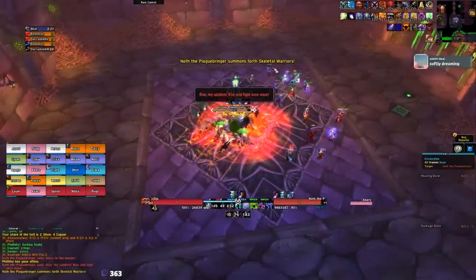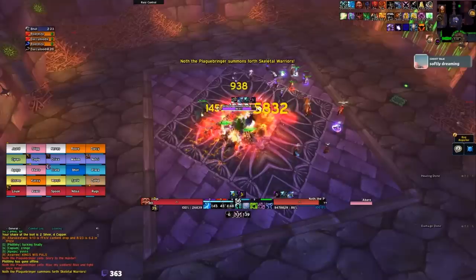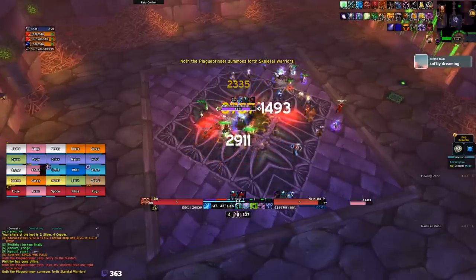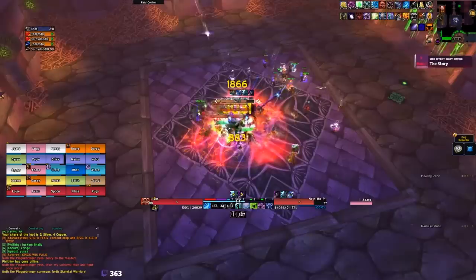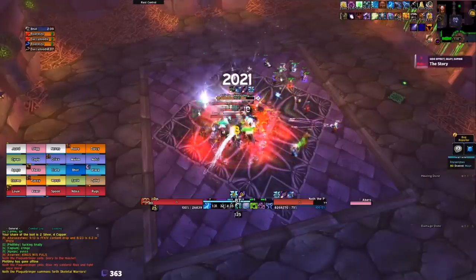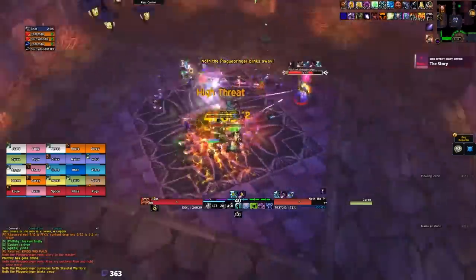Noth is a super easy fight. Make sure everybody gets decursed, and when the boss blinks away it is an aggro drop — he is tauntable though, so just watch out and let your tank pick the boss back up. Deal with the adds by cleaving them down; you don't need to focus them whatsoever.